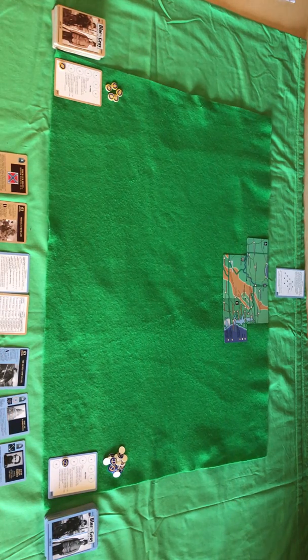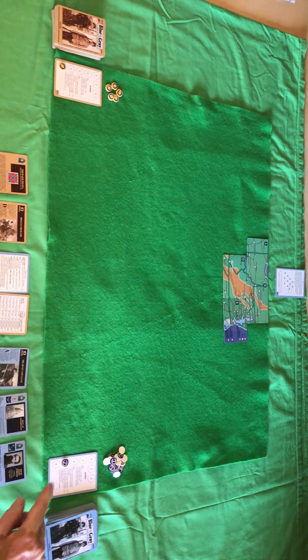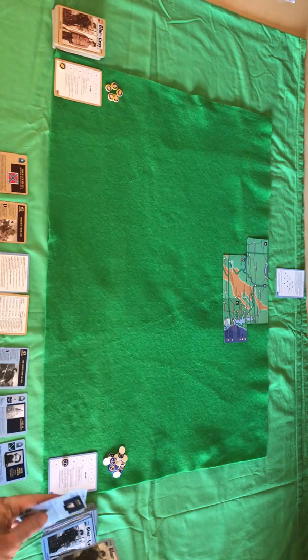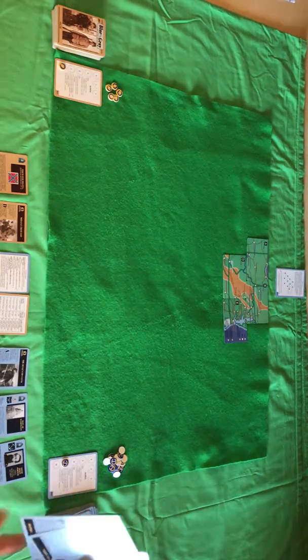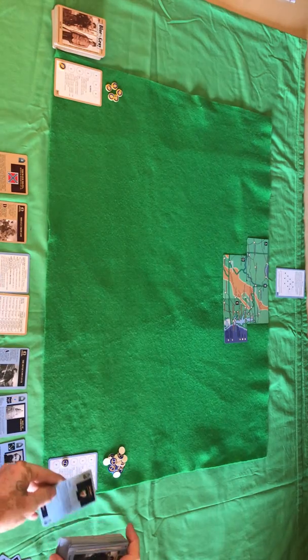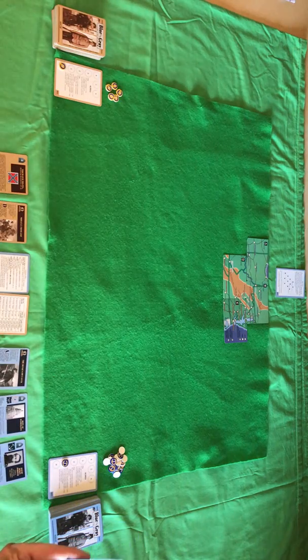Each side will bring themselves up to eight starting factors, which is three cards, one supply, and then four more for the North. They draw from the top of the deck and you have to check it. Any cards that are late war, such as this one, will go to the bottom of the deck. As that's the first one, it goes face up so we know when late war starts, and we redraw a card.